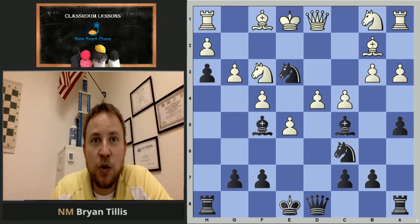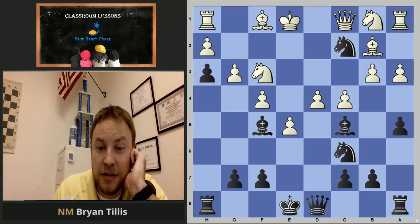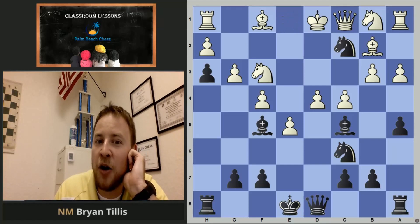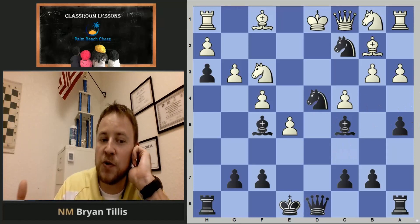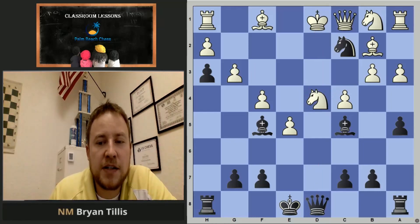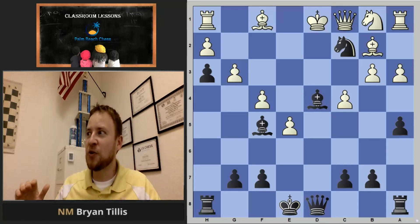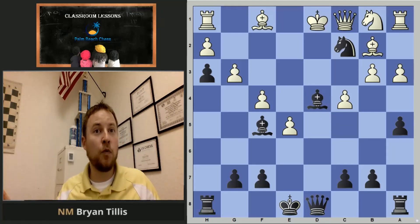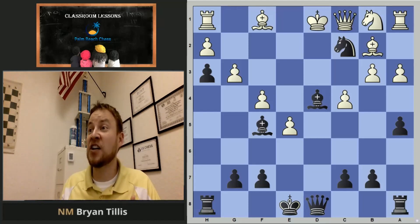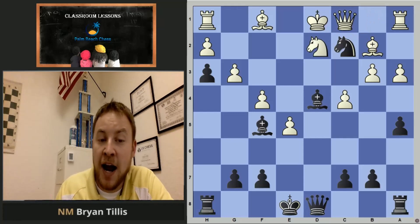Black tickles the queen — you don't want to lose her — then delivers a check, because the bishop supports the knight attacking the king and rook. But black isn't in a hurry to grab the rook. With his bishop attacked, he brings another piece closer to the king and sets up discoveries. If the knight moves to b3, that would win the queen via a discovered check. It was quick — white's king can't castle, stuck in the middle, being viciously attacked by black's swarming minor pieces.